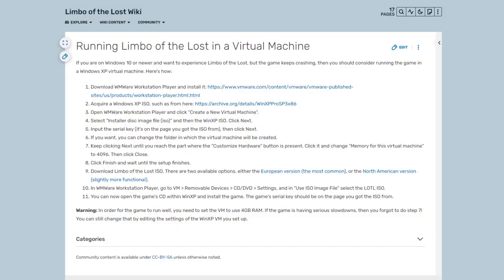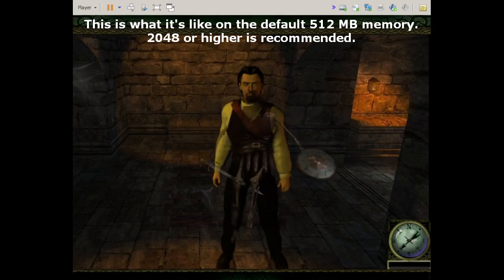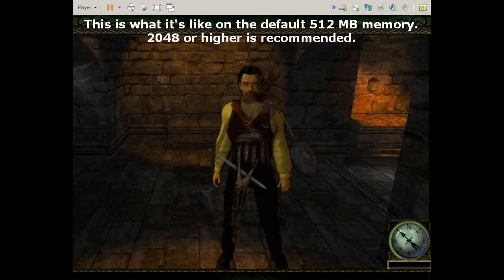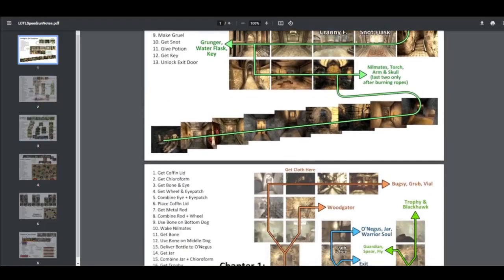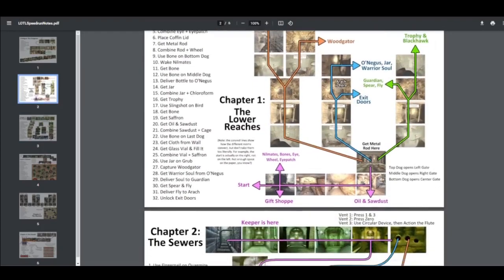Limbo of the Lost Wiki contains a guide explaining how to set up such a virtual machine. Just make sure to set its memory to 2GB or higher, because otherwise the game will suffer from slowdowns and stuttering. Also, the description of this video contains a link to a PDF file with a speedrunning guide for the game.